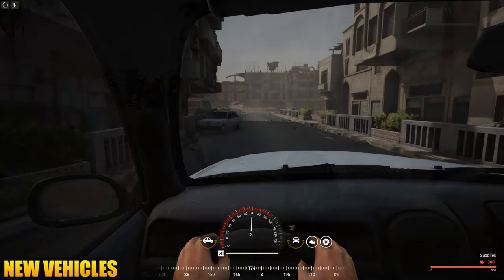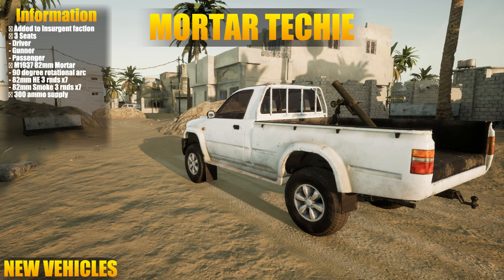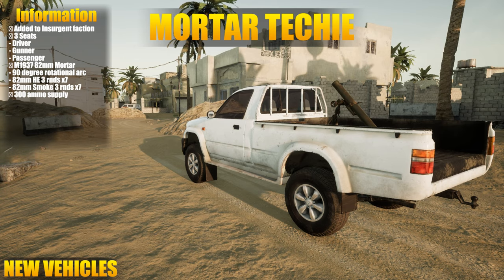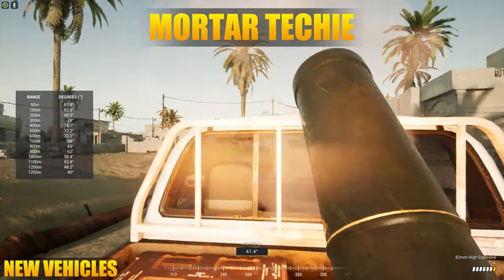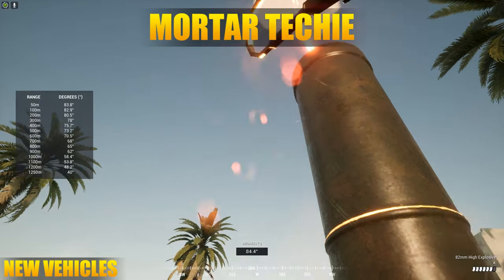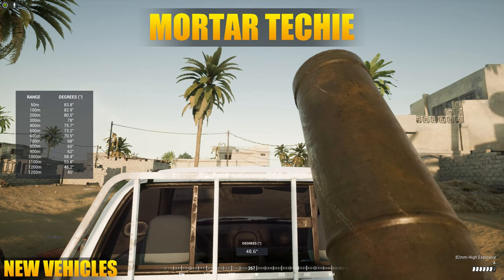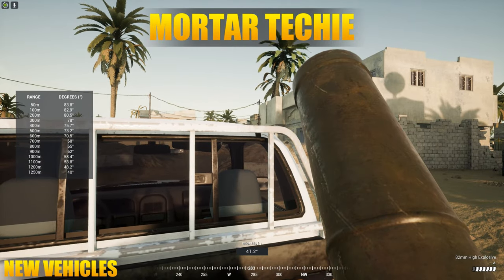Even though there are nine variants that come with the new models, only four are actually new. First off we have the mortar techie, which has an M1937 82mm mortar in the back. Mobile mortars opens up some interesting capabilities for the insurgent faction, but one thing that annoyed me was that there was about a 45-degree horizontal turn arc - I feel like it should be about 180 degrees because you're restricted in how you can use this vehicle.